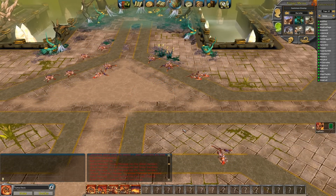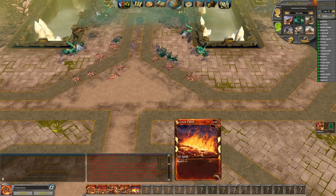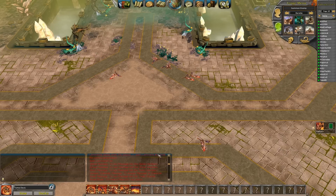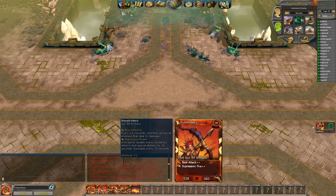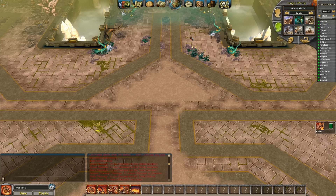So who won that fight? Your initial reaction is going to be, hey, you killed them, they're all dead, you won. But look — I spent 240 power total to kill them, which means since we both had 250, I only have 10 power now.